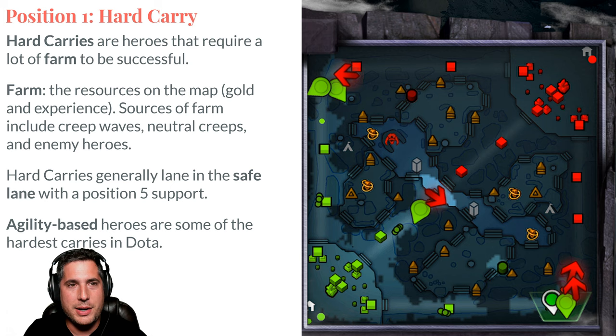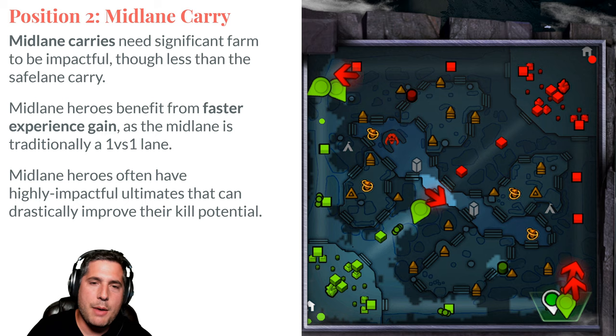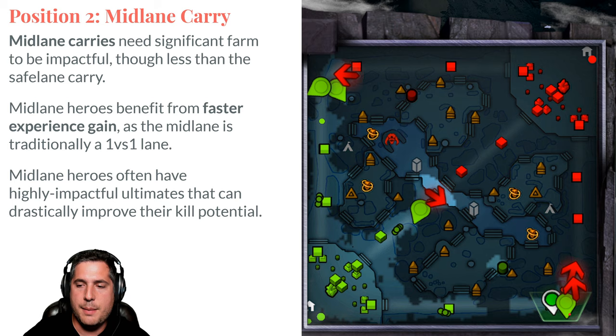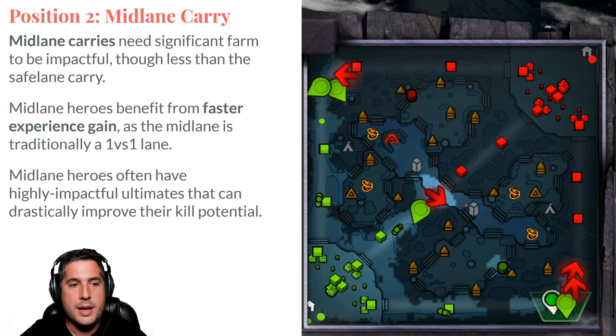Position 2 is your mid-lane carry. Your position 1 is going to be in the safe lane at the bottom with your position 5, who is going to protect the safe lane carry, get denies, ensure you're getting last hits, and harass the offlaners. In mid, the mid-laner benefits from increased experience gain because they're 1v1, which is a good opportunity to get an ultimate with a lot of kill potential.